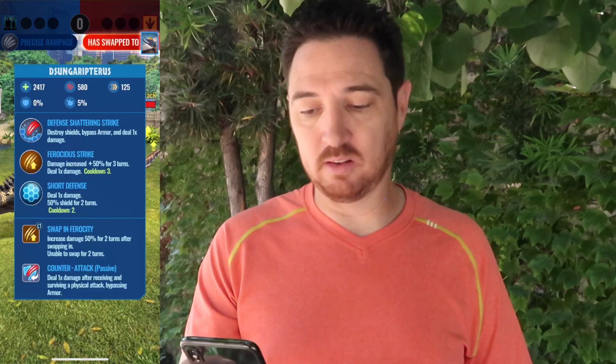So this is the Sungaptress — it's like a tournament award from a seasonal tournament many moons ago, and you can also get them through Strike Towers. I really like Rampage moves, and if you can boost any figure that has Rampage moves, the more Rampage moves it has the better, because those are two-times attacks. Now we're going to have a Pteranodon swap in — Pteranodon isn't very strong, it's pretty much a glass cannon. This is going to hurt quite a bit for the Pteranodon, even with the swap-in Ferocity. That's just one hit.